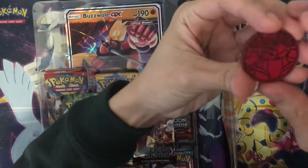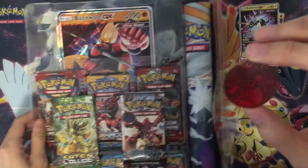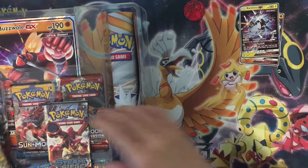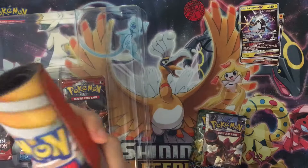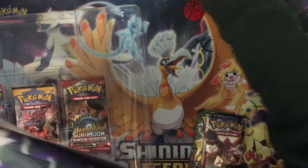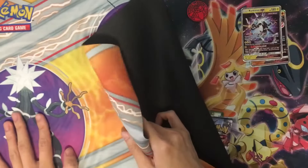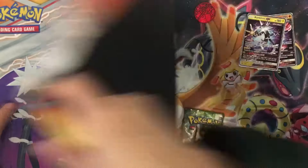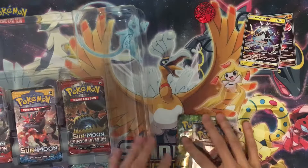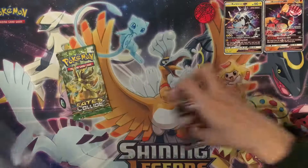The Buzzwole coin is hard to tell which side is up, but we figure out the Buzzwole face. The oversized card we'll leave out of the camera. Let me untie this and get rid of the plastic on the playmat. On the playmat we're getting Celesteela, Buzzwole, Guzzlord, and Kartana. Now let's focus on the packs — we have a Fates Collide, Steam Siege...